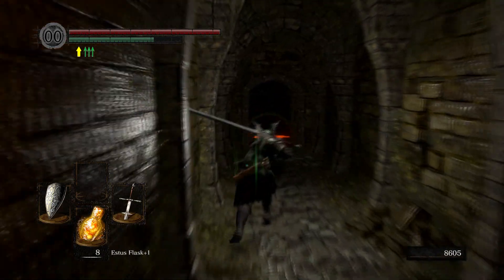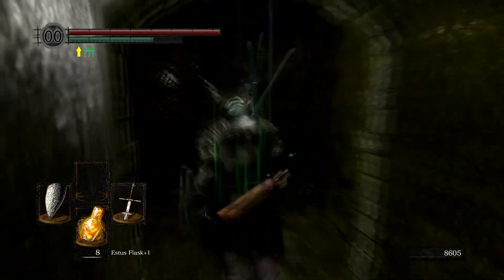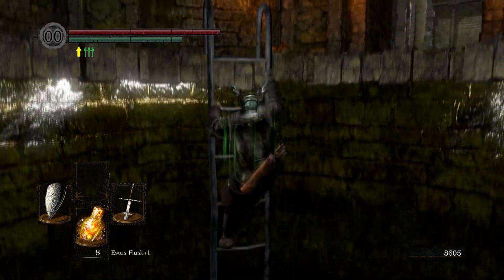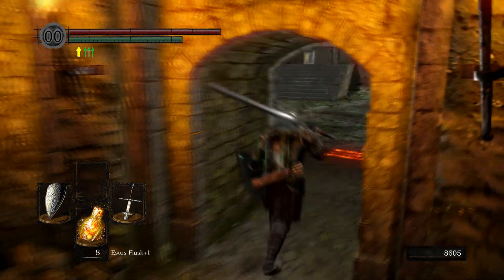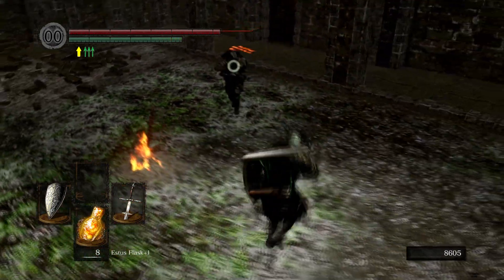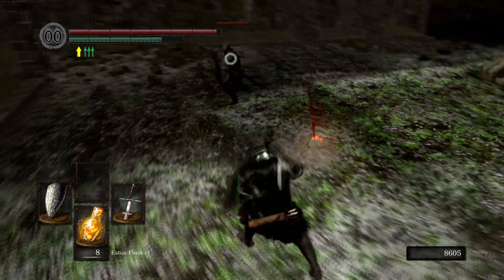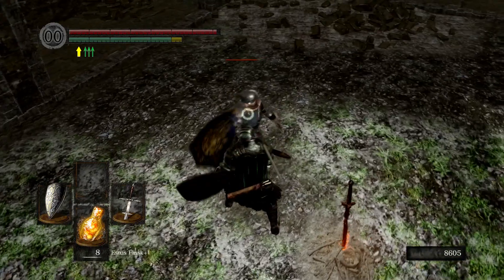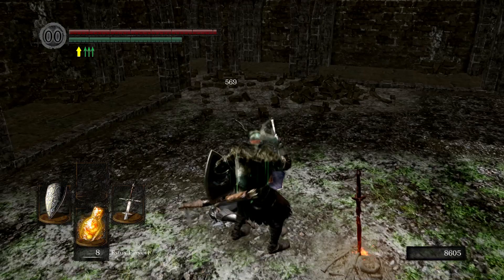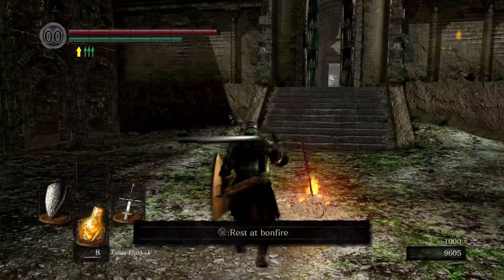We gotta make our way back up but I'm pretty sure we get attacked by some NPC — not really sure why or who he even is — but he drops a nice shield which is always good. Yeah, here he is. I have no idea where this guy came from when I was playing on my own. Damn, how did blocking that go for you? Yeah, I know it's a parry. I'm surprising everyone — surprised myself too. There we go, we get a Crest Shield.